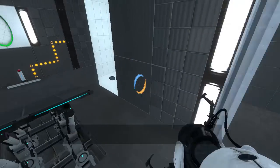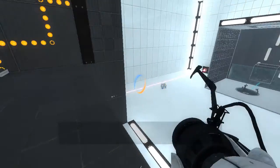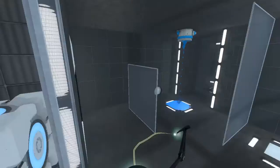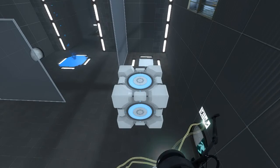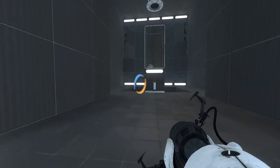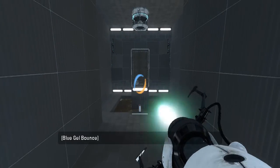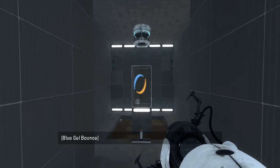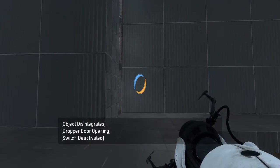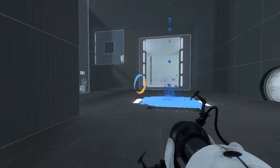What do we want to do? Get the cube? Isn't there more to do here? I don't actually know, I guess we're gonna find out. We can always throw it in the Fizzler to get it back in there if we want. Let's head over here — we have a ball. Is that what this gel's for? Oh, that's not even portable. What's the deal here? Do we want to get the gel on it? I'm assuming we need that funnel.